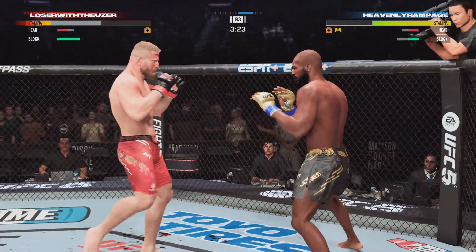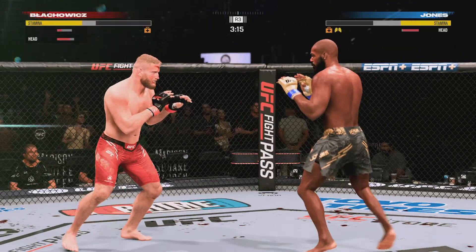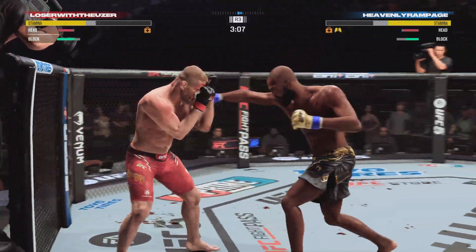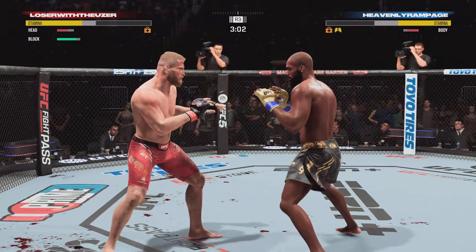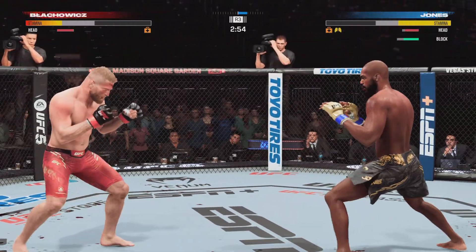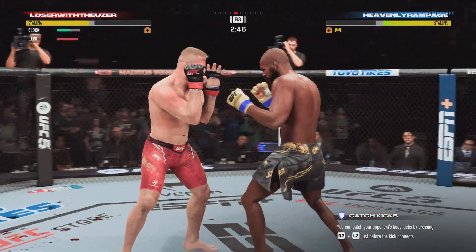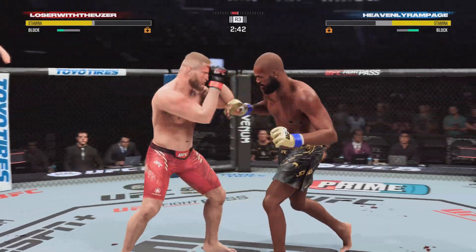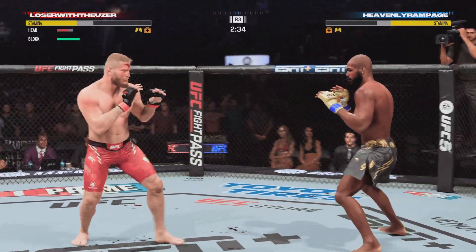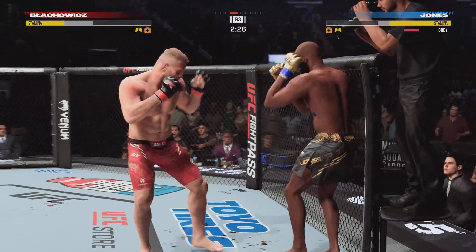MMA is a constant exercise in risk mitigation. A liver shot right on the button — perfect liver shot. That is the most debilitating shot in all of fighting. It is very difficult to recover from that. Huge left! Just opens it up. Get those arms up! Checks the leg kick. I hope it's just swelling now around that jaw area. We'll see if he can make some adjustments and perhaps defensively raise that guard to prevent any further damage.